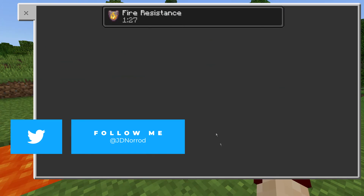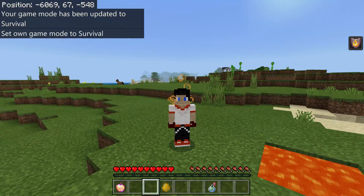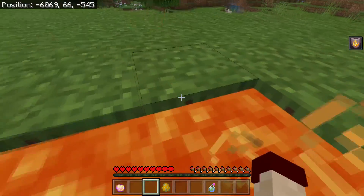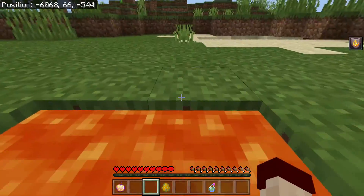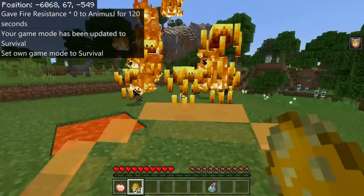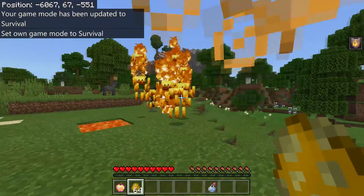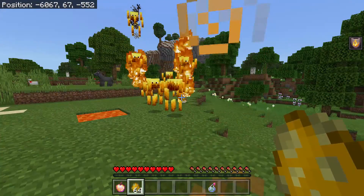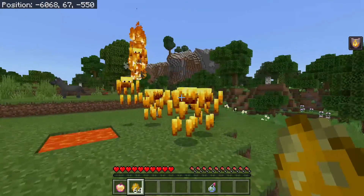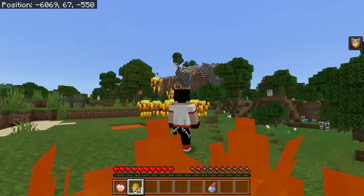Fire Resistance makes you resistant to fire — pretty obvious. I can jump in lava and it's like I'm not even there; other than moving quite slowly, it does not hurt me at all. Fun fact: blazes shoot fire, which means you are impervious to their attacks with Fire Resistance. You can build your blaze spawner into whatever you want and these guys will not harm you even a little bit.